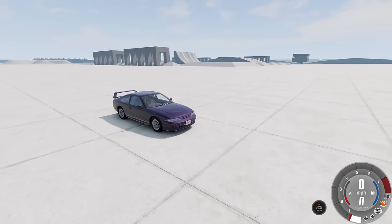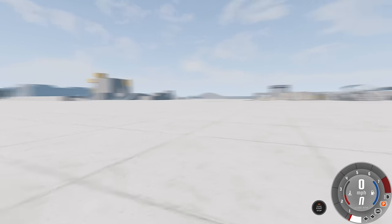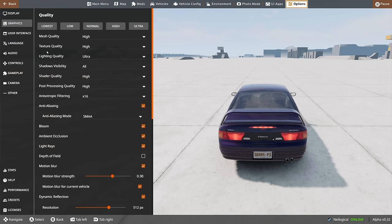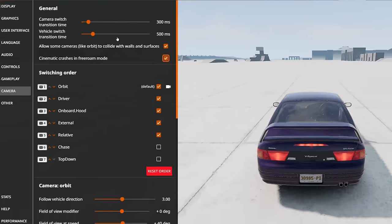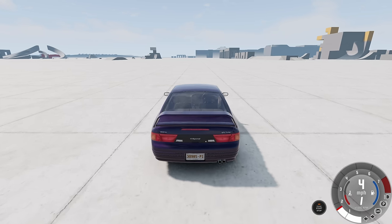I wanted to show you guys how it works today. So we're going to start out on grid map because I want a very controlled environment for this. If we go over into the camera settings here, you'll now see a little option called 'cinematic crashes in free roam mode.' We're going to go ahead and click that. So when you're about to crash, you'll get a very burnout-esque cinematic, which sounds pretty awesome. So we're going to test it out today.